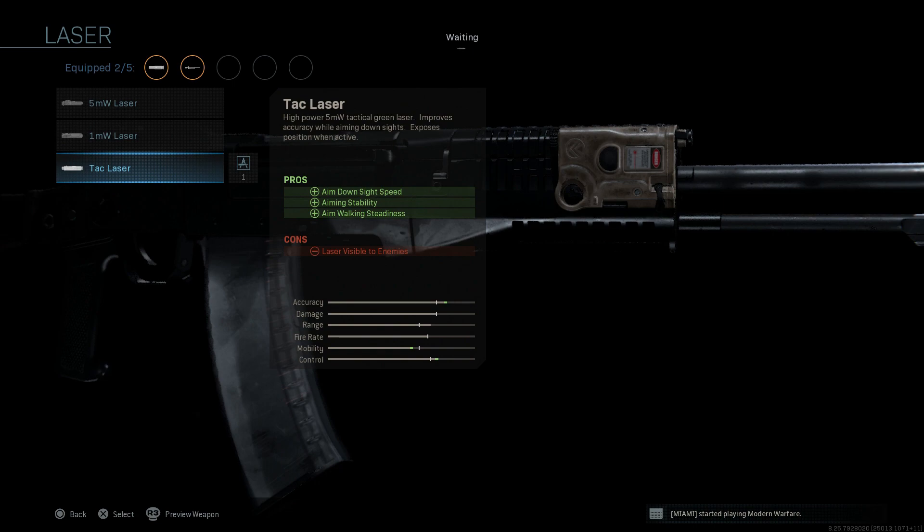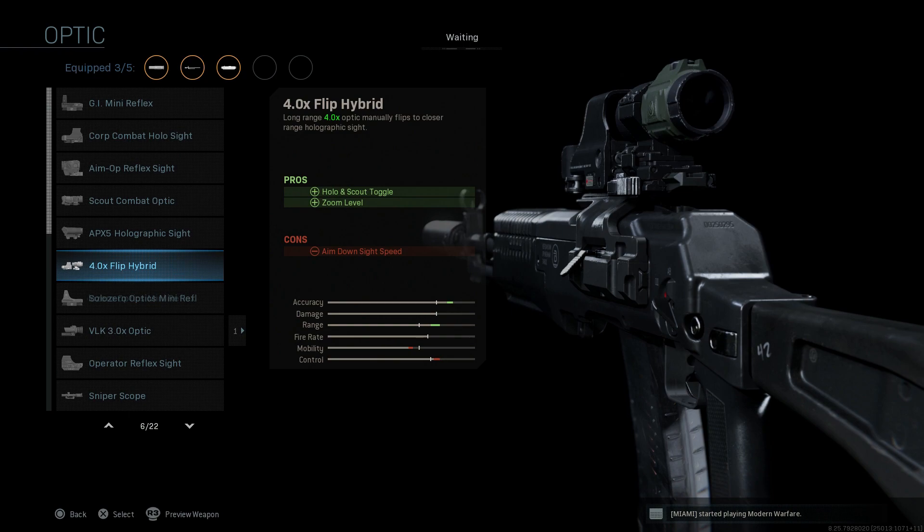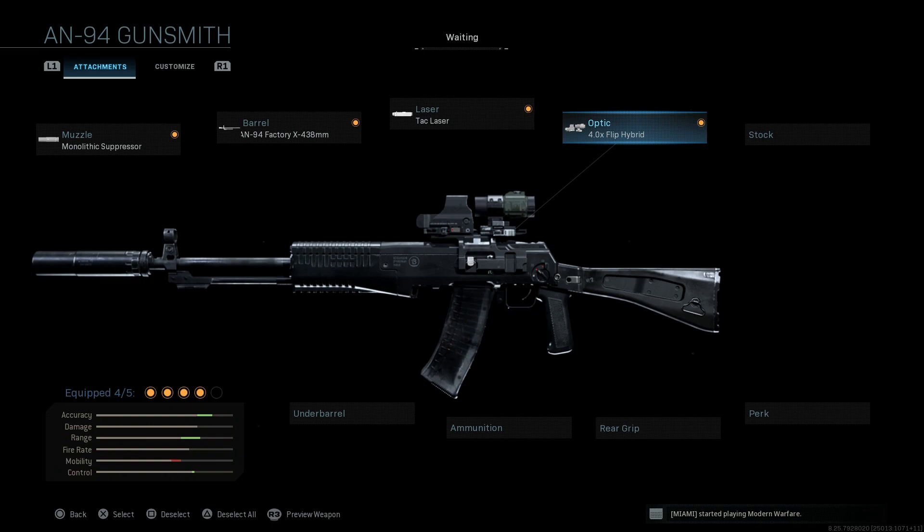Next, to help mitigate the ADS speed hit, we're going to throw on a tac laser — the PEK-15 there on the right side of the Picatinny rail in a nice tan look. You can also select the black one if you prefer. The con is that the laser will be visible to enemies when you're ADS-ing, so be mindful of when and where you're doing that. For the optic, again we're going with the 4x Flip — same pros and cons — offering four times for range as well as medium to closer quarters engagements.